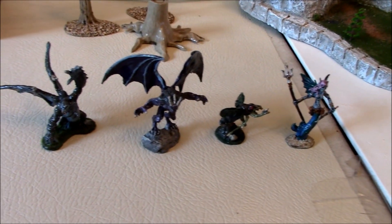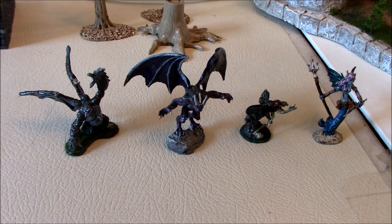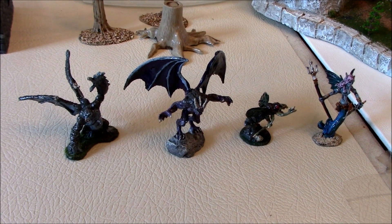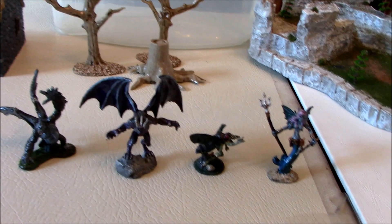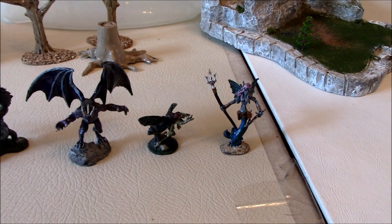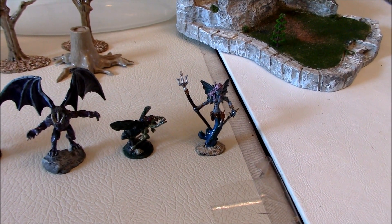In the back here we have four Reaper miniatures which I'll be using for a variety of fantasy purposes. On the left is a Flying Gorilla. Next is a Gargoyle. Next is a Demon Fly. And the last is a Winged Mermaid.